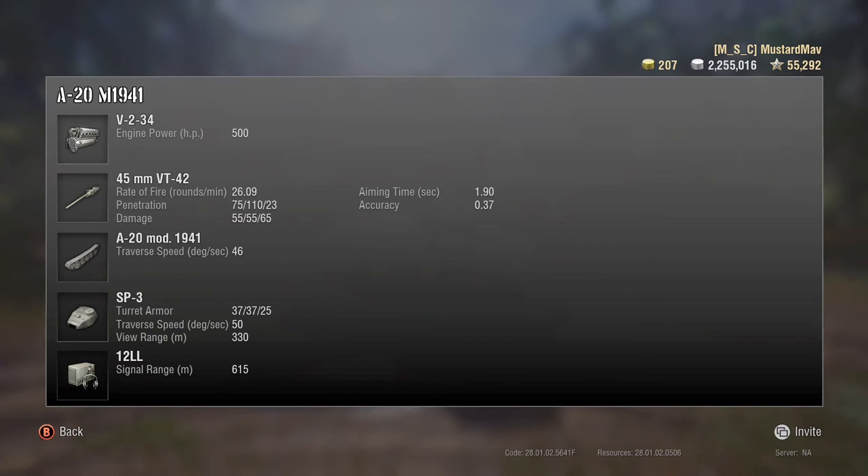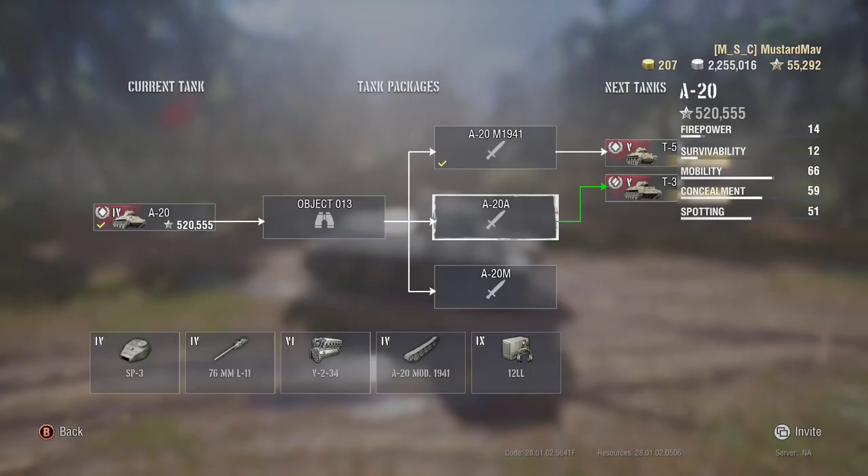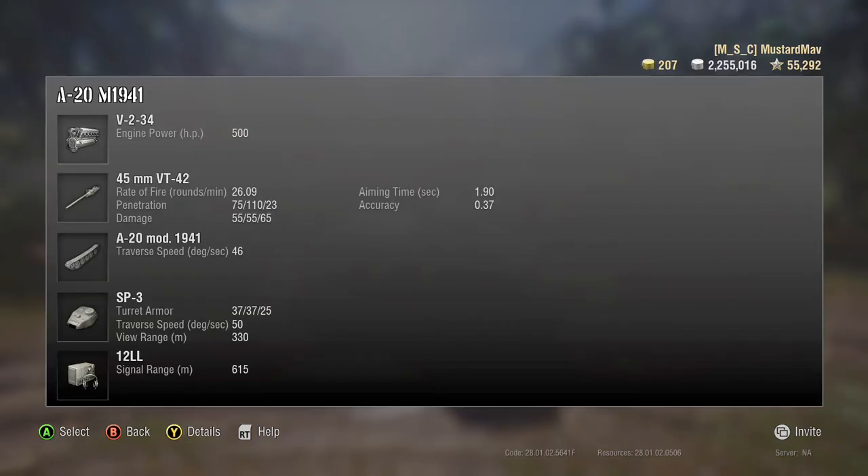Then we get to the 76mm. As a new player I saw 110 damage and 68 pen and didn't really care about rate of fire — this gun can only put out 10 rounds a minute, and its accuracy is 0.51, which is horrendous for a scout tank. The 45mm can get out two and a half shells for every one shot from the big gun, doing 55 damage each — potentially 110 damage if you pen twice in that time — and the accuracy is 0.37.